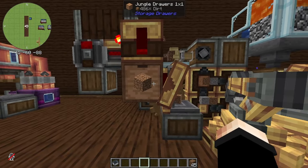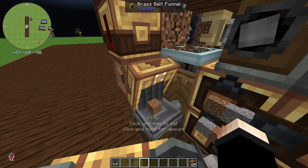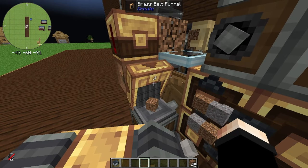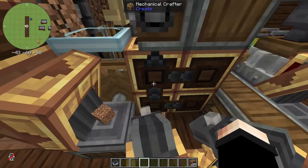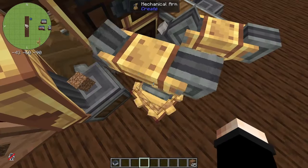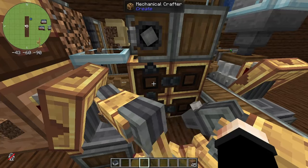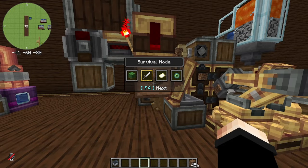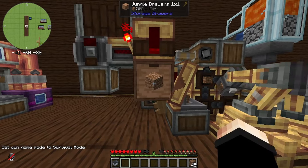From here I have a brass funnel which is filtering and taking out two dirt at a time — you can make it two or more, it doesn't matter. This is just for giving the mechanical arm the two dirt it needs to craft them into coarse dirt in the crafter, completing the loop.